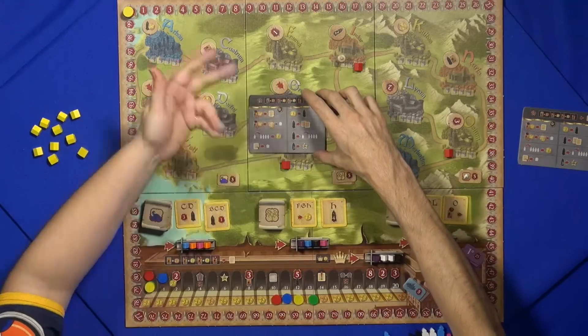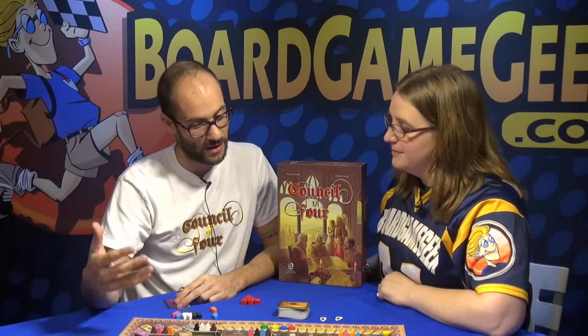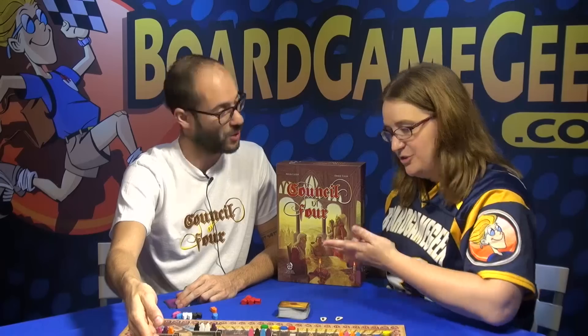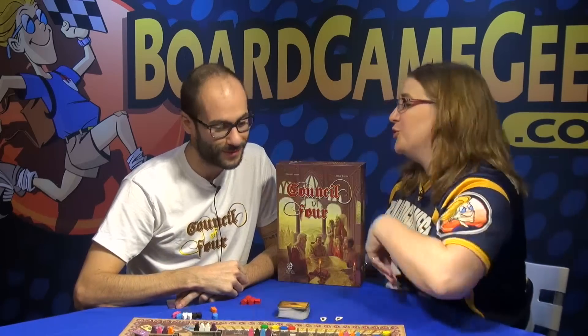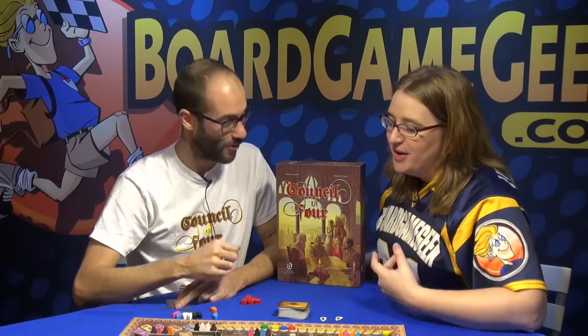These extras over here are additional things you can do on your turn, using assistants to help you out. These four are the extra actions you can do during your round. You have to do one main action, and you can optionally make one additional small action. They're quite easy and there are only four of them.